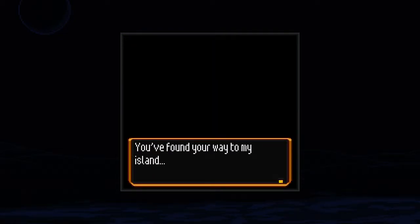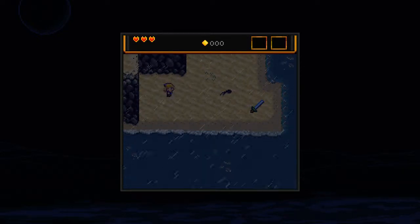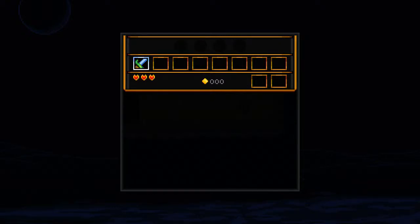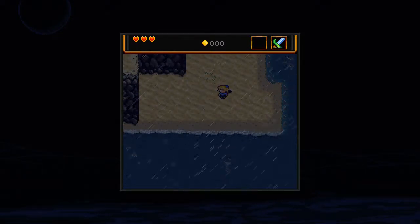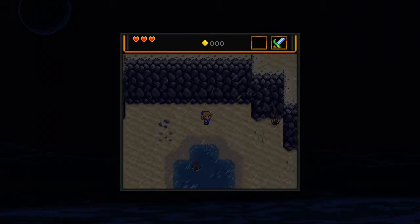"You found your way to my island and I'll make sure you never leave." Alright, sweet — you picked up your sword. Press Y to open your inventory and equip it with A or X. I guess this is like Zelda, right? That's exactly what it is — this is a Zelda clone.